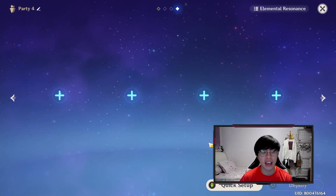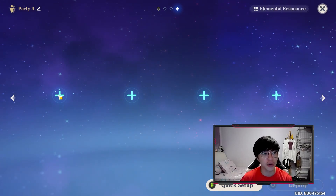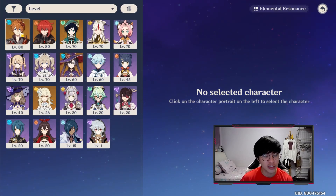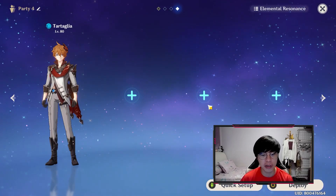Alright, so we are at a blank character setup page right now and I'm going to show you guys how I will build with Zhongli in the team. We don't have Zhongli right now, so I'm going to pretend that Childe is Zhongli. Pretend this guy here is Zhongli and we will build around him.